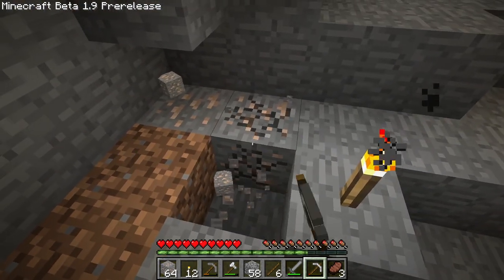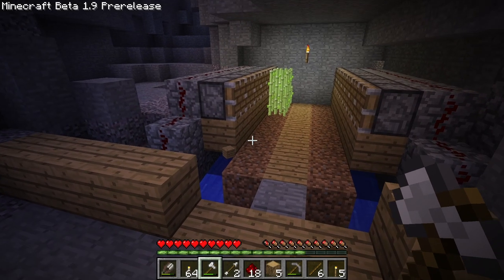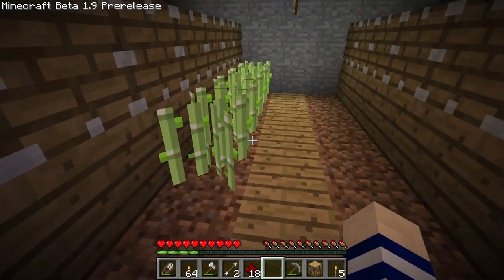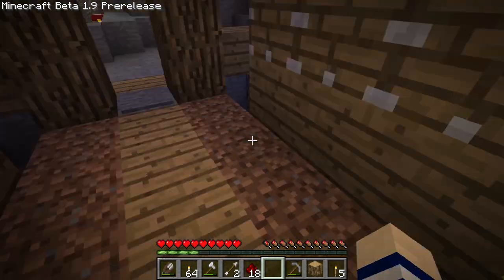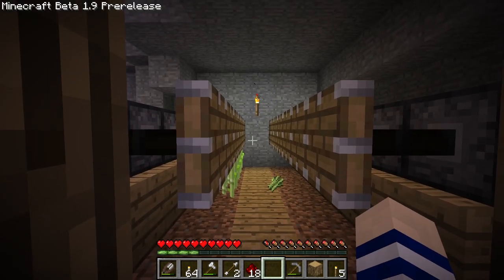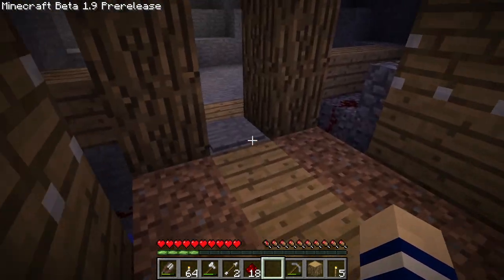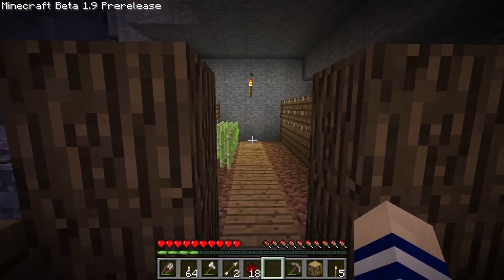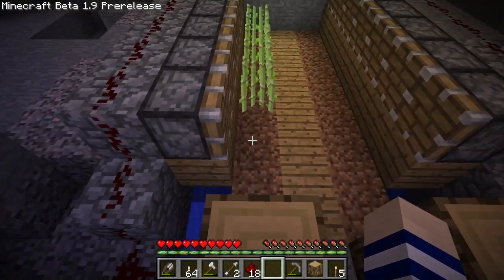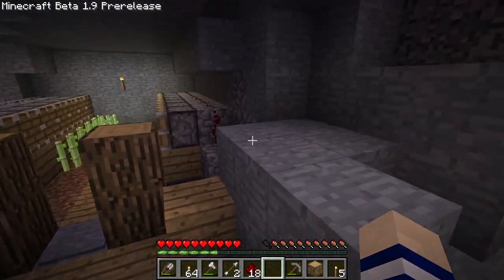We've got enough resources to make that sugar cane farm. Alright guys — simple but effective redstone. Basically what we've got is sugar canes in this farm. Watch this sugar cane and where it goes — right into the center there, which is exactly what we want. It will all funnel in a water stream to here once we have everything in place. I think that's a pretty good start for a first episode.